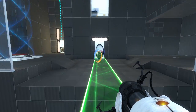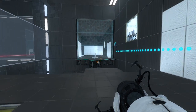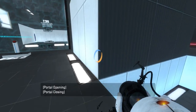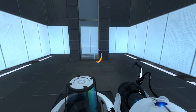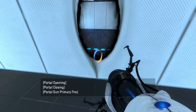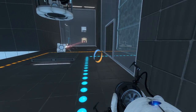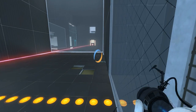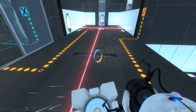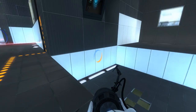Let's walk all the way across, all the way back around, jump over the laser, go through here. Let's see what's over here, shall we? Interesting — so in order to use the laser, we aren't allowed to use the lightbridge as well. When we move this cube out of the way, the lightbridge turns off.